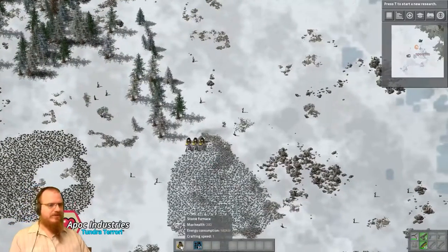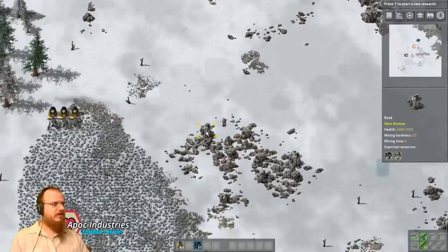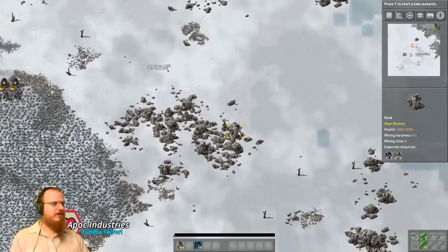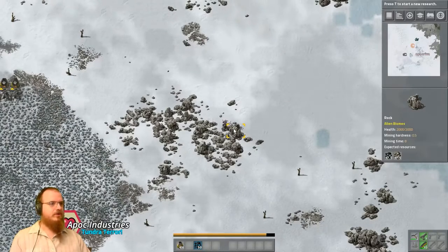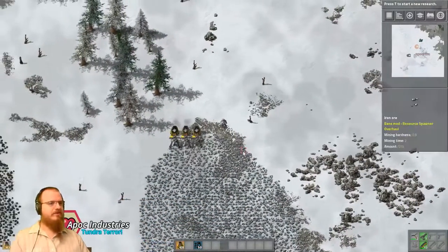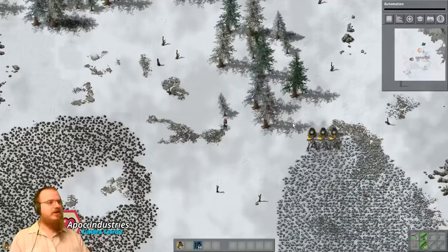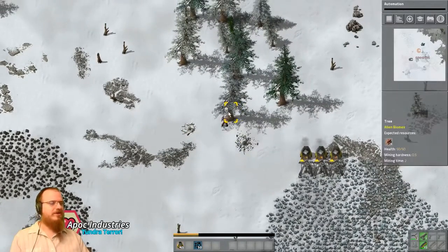We've got 26 furnaces. I want to be able to get a little copper circuit rolling there so that we can stop mining those big rocks. Then we're gonna head up and start making some bricks so that we can run between all these patches a lot easier. Usually at the start of a game like this, I would focus on getting copper first, then going to electricity and science. The first science that we always research is automation, but we can't actually get that until we have electricity set up, until we have copper, etc.